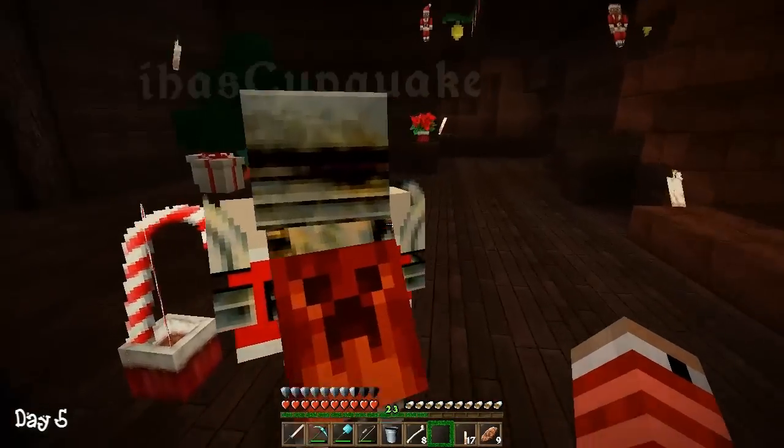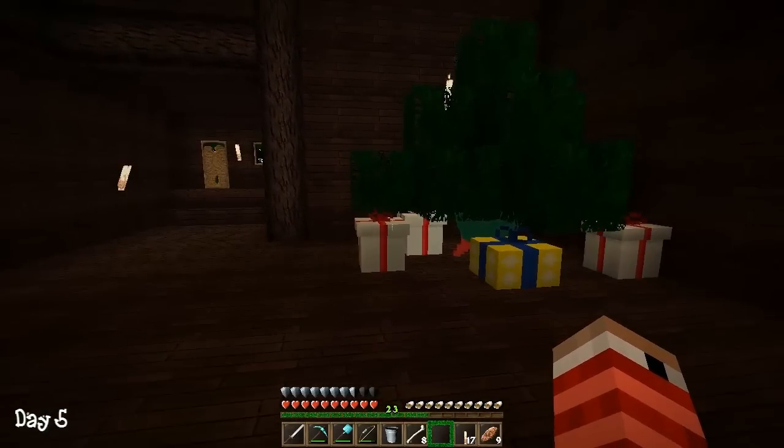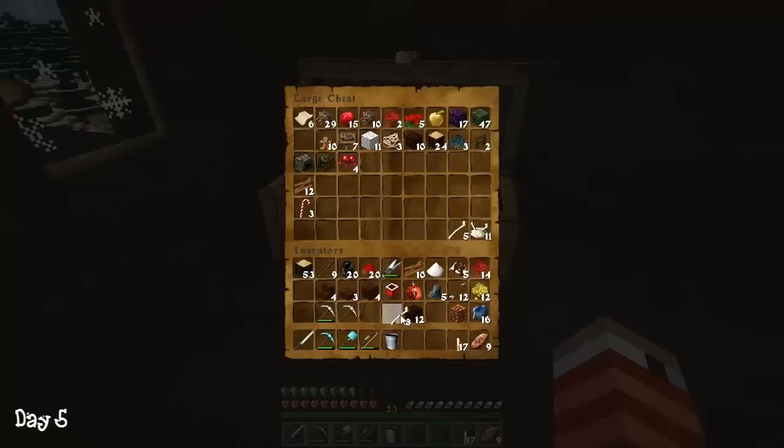We got some presents into the tree. Still need some decorations on that tree, but do we actually know what we need for that? We need the glowstone dust for those ornaments. So we have to go to the nether, and I'm gonna go get those cows because we need some milk — we already have our cocoa beans but we need some milk.